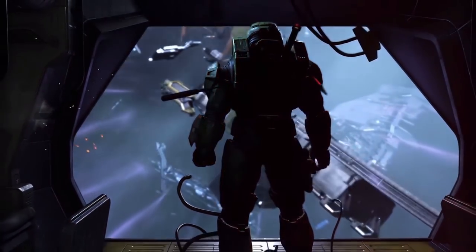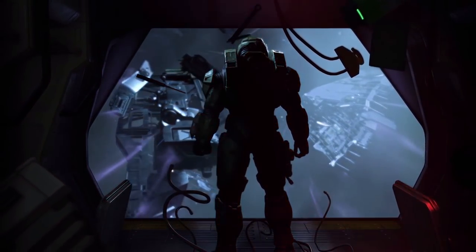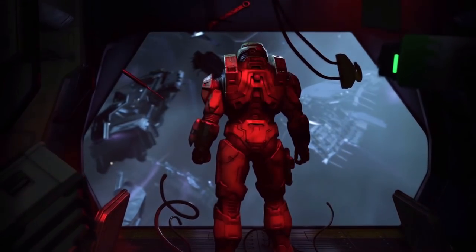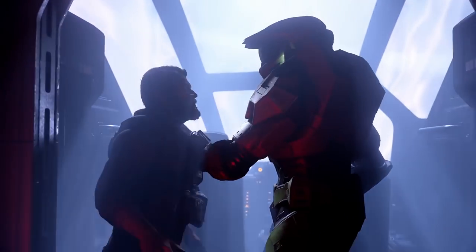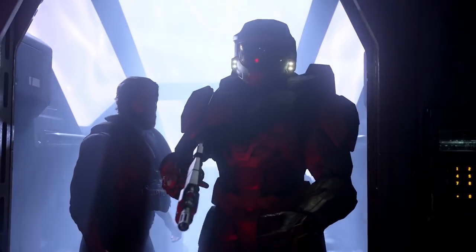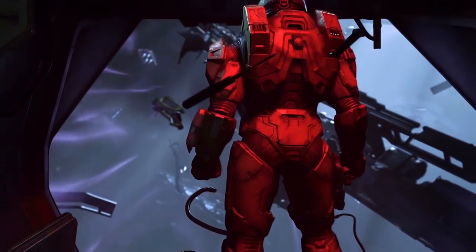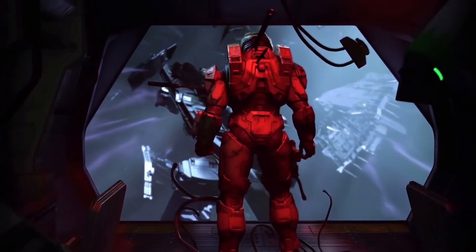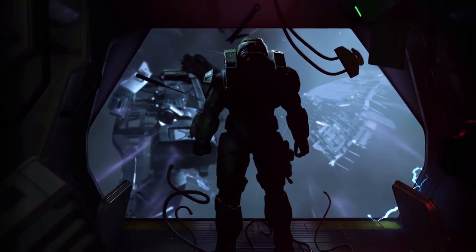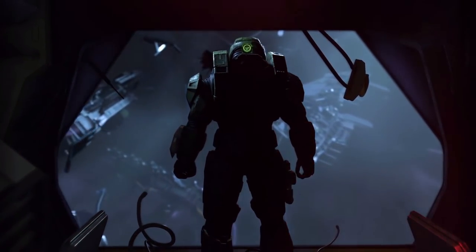Next, we go into part two of three of this trailer — the extended part of the Discover Hope trailer. Interesting thing: at the end of the Discover Hope trailer, you see Master Chief grab an MA-40 assault rifle, slap it on his back, and jump out of the Pelican. Here, he's standing with no MA-40 and just a sidekick. So did something change within the storytelling of this scene, since we know Discover Hope is the beginning of Halo Infinite?